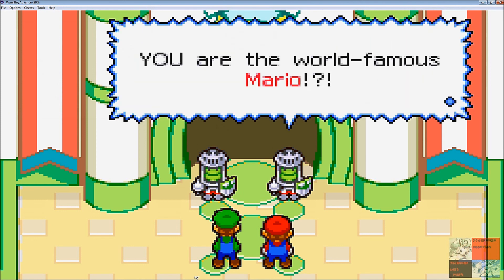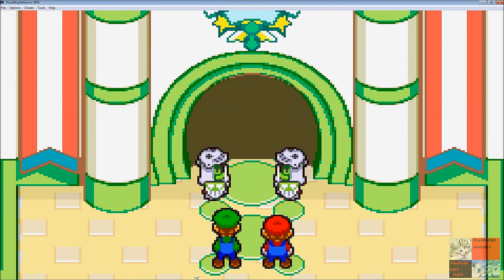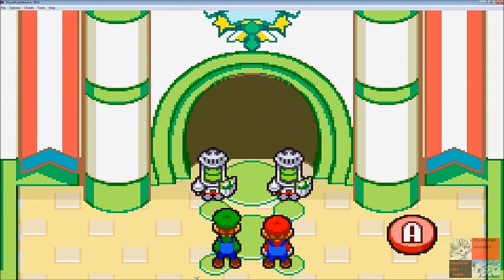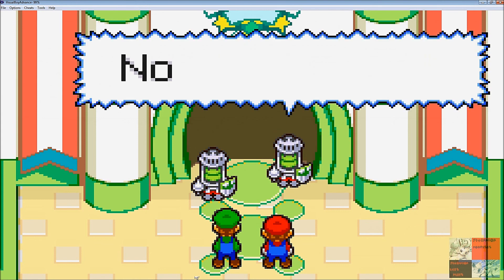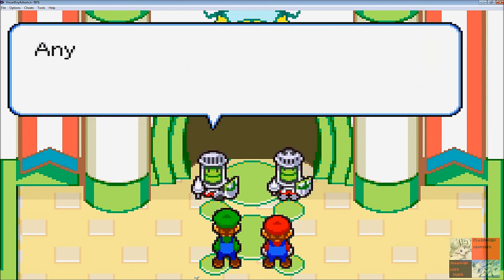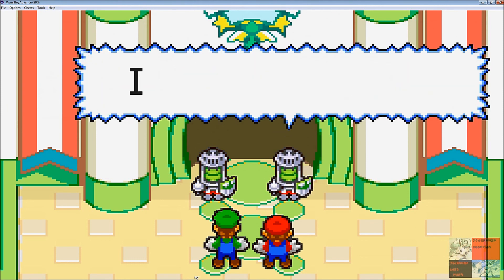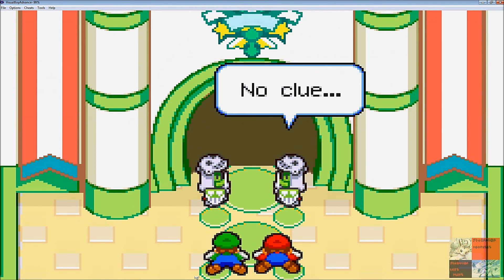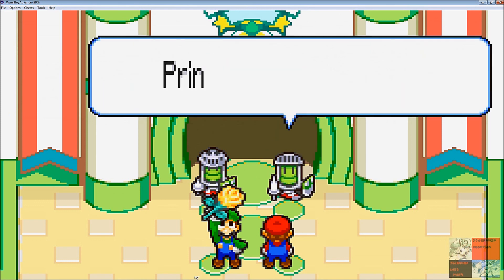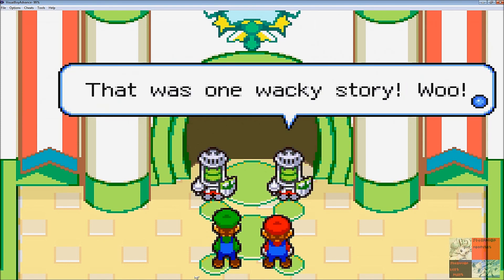Lady Lima has instructed them not to allow anyone to enter the castle, but if you wish to enter you must explain your name and motives. They ask if you're the world-famous Mario — and then ask about Luigi, who they don't recognize. Poor Luigi, he just gets no respect. To prove we're really Mario, he jumps, and there's no mistaking it. Eventually Luigi pulls out the rose — Prince Peasley's rose. They ask if we're friends of the prince, we say yes, and now we can go in.